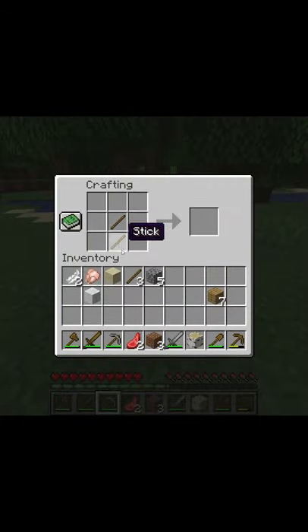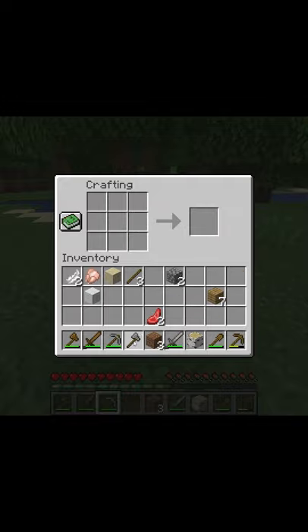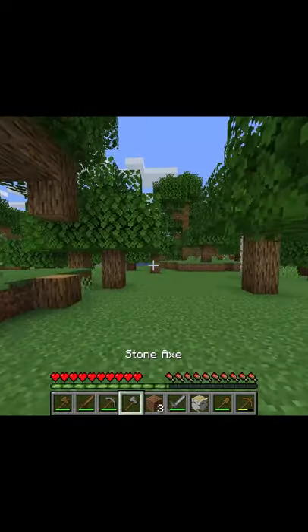So first things first, get two sticks, line them up perfectly right in the middle. Cobblestone on either side — left side, or you could put it on the right side, either way is fine. Collect the Stone Axe once you're done, and that is how you make a Stone Axe.